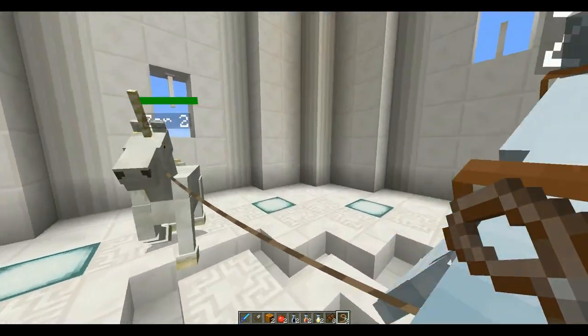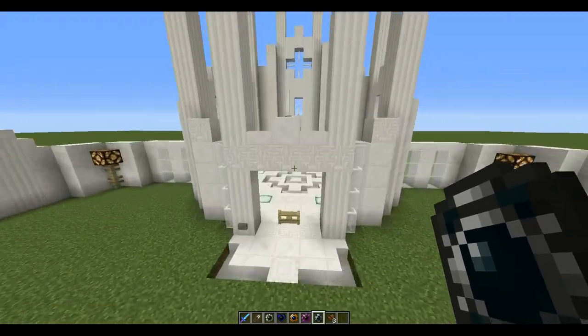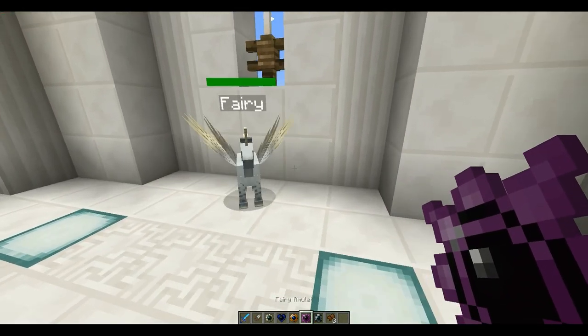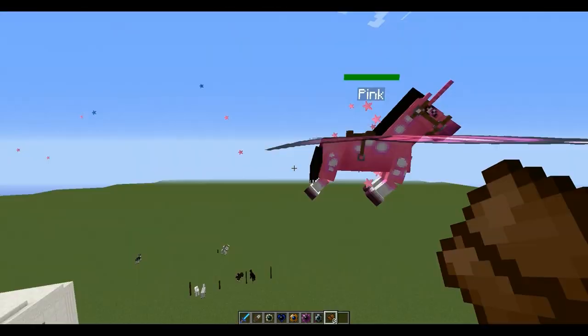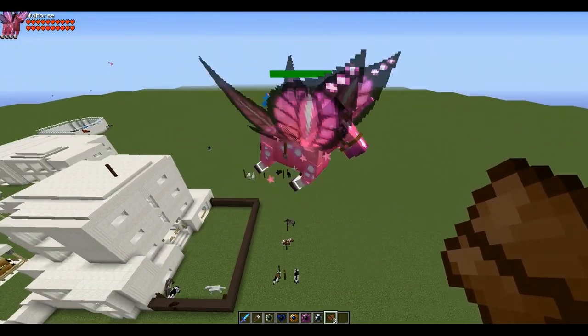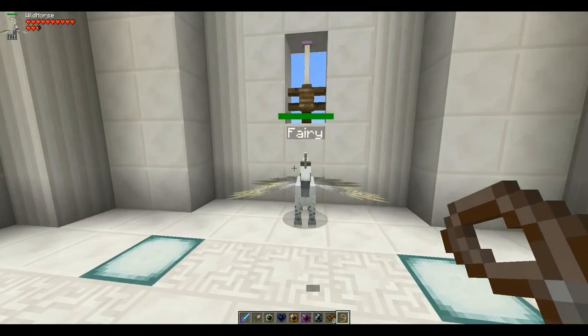This takes about 10 minutes — hold them together nice and close. What happens is you lose the pegasus and the unicorn, but it gives you a fairy horse. It has the glitter like the unicorns do and the wings from the pegasus. And that's pretty much it — that's how you do it.